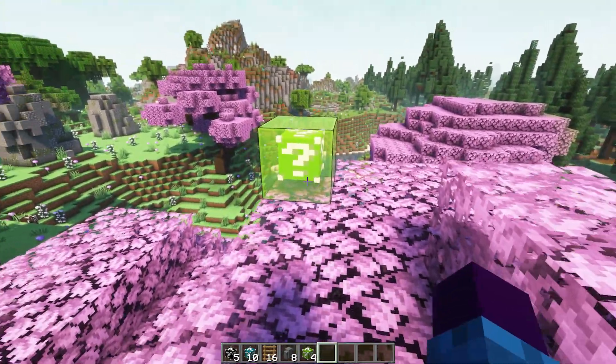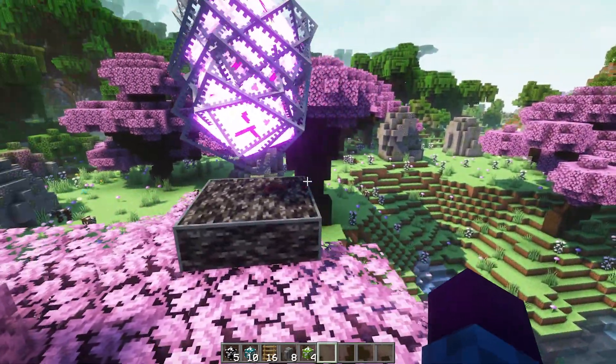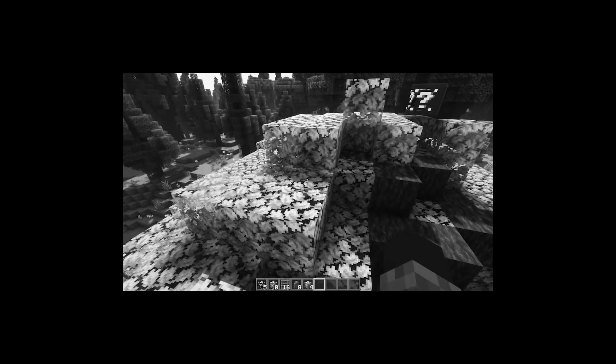Let's place the Lime one and see what that brings us. Oh — that's like a bomb! That's dangerous.